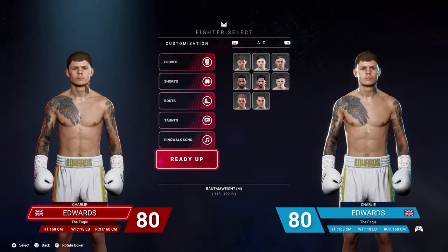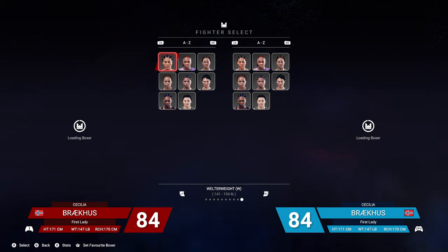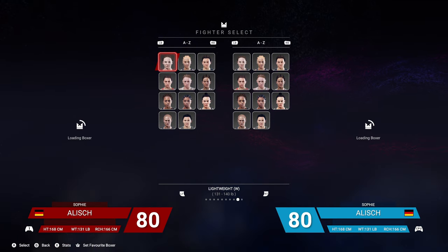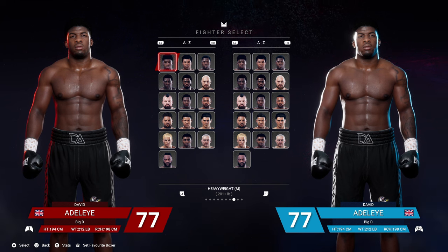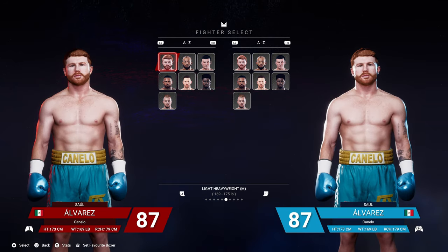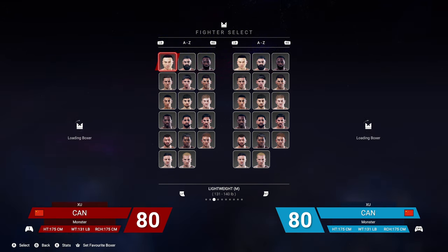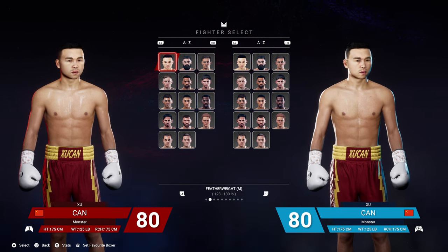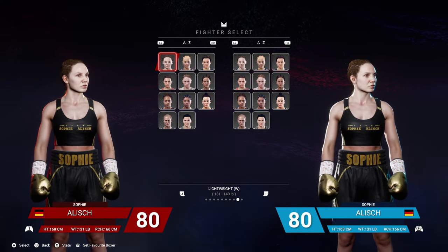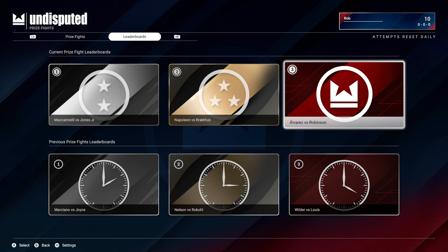Taking a look at the in-game selections: you can put your wits up against either the AI computer or against an opponent online. Going through the divisions — welterweight on the ladies section, then lightweight. Moving along to the gents: heavyweight, cruiserweight, light heavyweight, middleweight, welterweight, and lightweight going into featherweight and bantamweight. You can see the different characters on screen, many of which you'll already recognise. Just looking at the menu section and what is available.